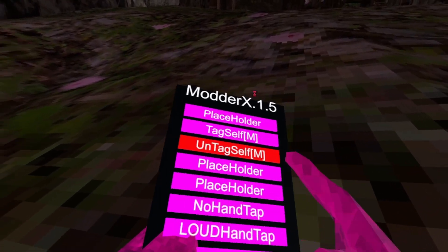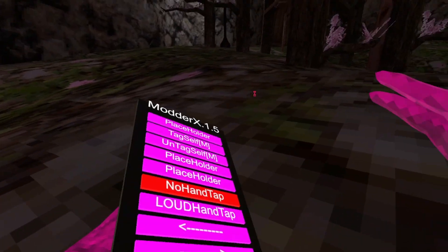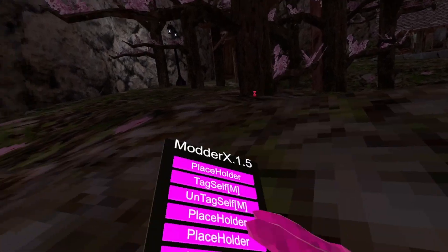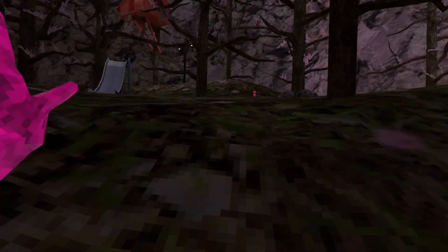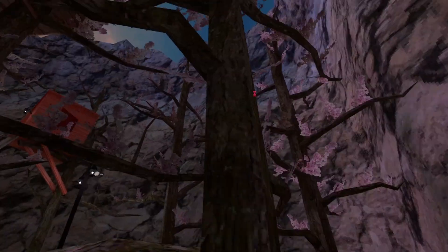Tag self and on tag self — I think they work but I'm not going to test that. No hand tap just mutes your hand tap. Here I'll show you: this is normal hand tap, and this is loud hand tap — it's very loud. That is the end of the menu.